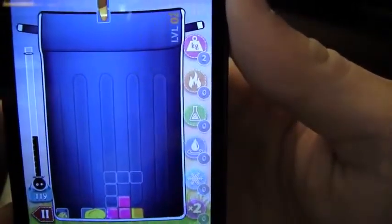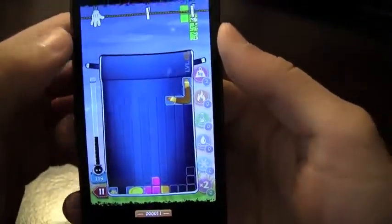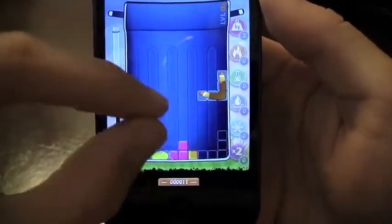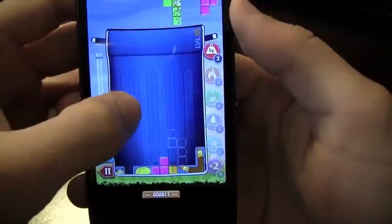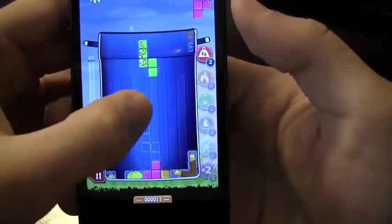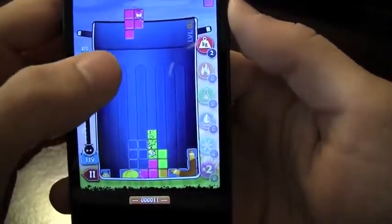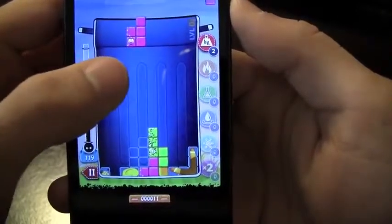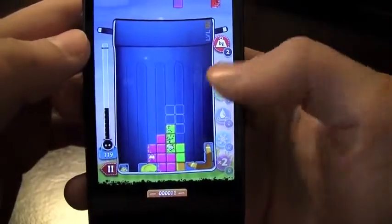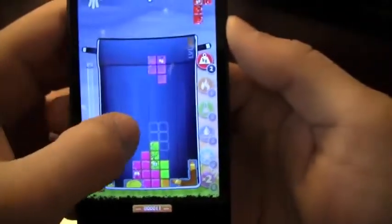You've got your power-ups on the side. I've only got two right now — the ones that when they hit a block in the air will actually push it down; it's basically a weight. You've also got other power-ups that will allow you to burn things up, liquefy the blocks, even nuke the whole playing area. On the left-hand corner you've got your points, which is what allows you to buy different power-ups.